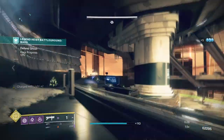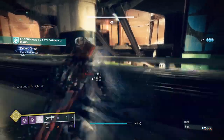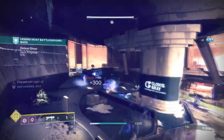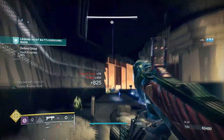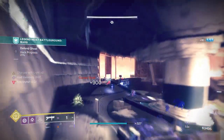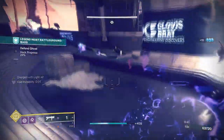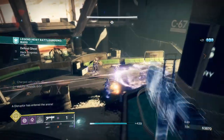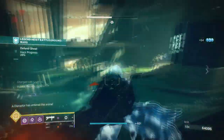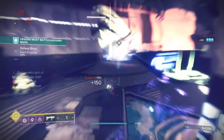Gyrofalcon to this day has been the one and only Hunter exotic that many can say is a bit OP, compared to Frosties that allows users to get back their abilities fast by simply running around. Gyrofalcon allows users to have volatile rounds for void weapons, a 35% damage buff, and reserve overshields when you're inching close to death. And although you may say you have to use void weapons to trigger most of its effects, while true, there are ways around it.